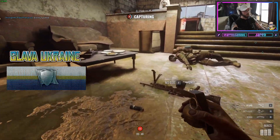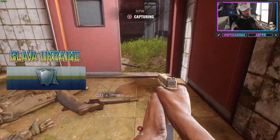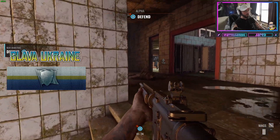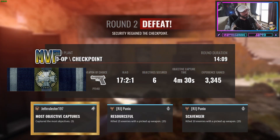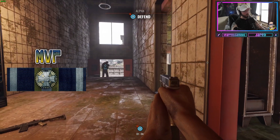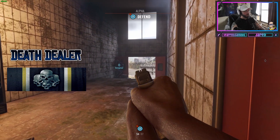The Slava Ukraine ribbon: basically, with what's going on in the world as of June 26, 2022 — Ukraine has been defending itself — for every five enemies trying to take an objective back from us, I get a Ukrainian ribbon. The MVP ribbon: at the end of every round it gives you three MVP slots, and if I earn one or two of those I get the MVP ribbon. If all three are me, I get a special ribbon.